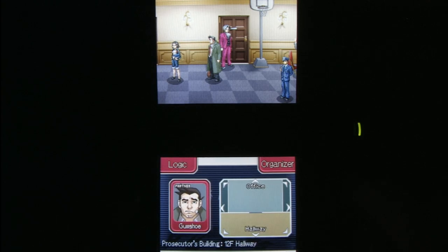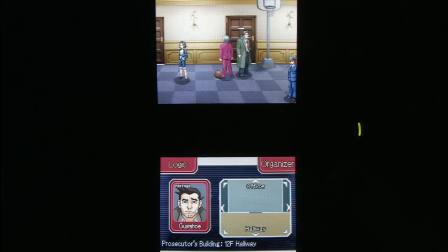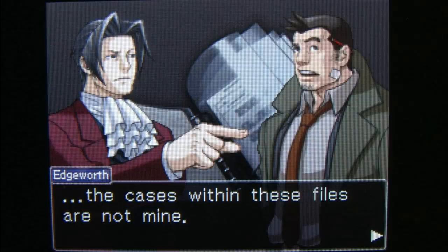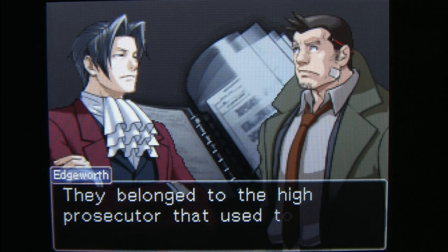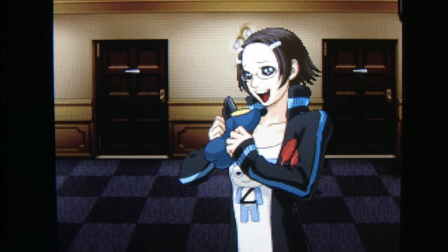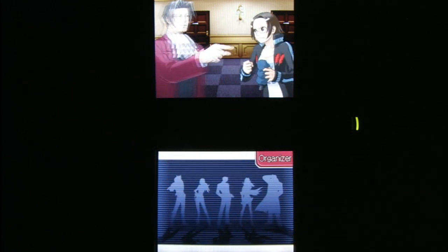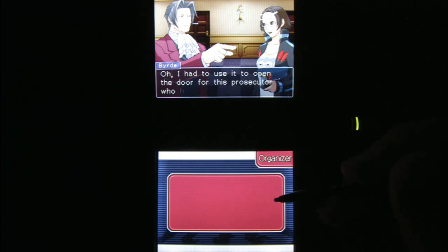Conclusion: Ace Attorney Investigations Miles Edgeworth is a game that seamlessly blends crime scene investigation, puzzle solving, and courtroom style arguments in one stylish package. What this guy really needs to complete the look is a Magnum P.I. style mustache. Just the thought of that drives the girls wild — nothing says competent attorney like a velour-wearing, mustachioed man named Miles Edgeworth.